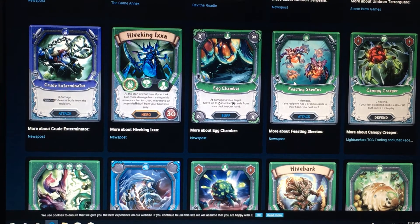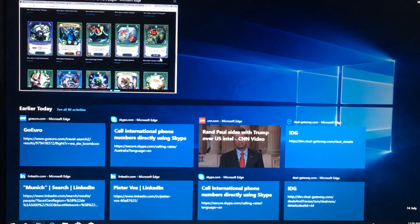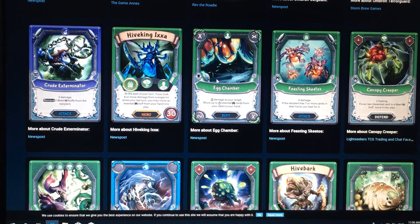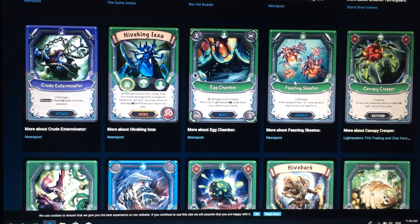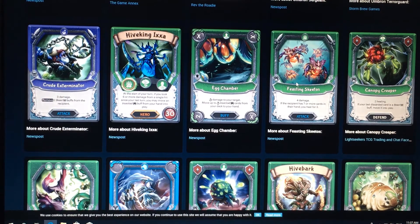I believe I ended off on Egg Chamber. We're going to start off with a couple more Nature Cards that have been revealed, and we're going to start off with Feasty Skeetos. So this is going to be a Beast Element, Uncommon. 4 damage, if your recipient has 7 or more cards in their hand, you heal for 3, so not a bad card there. I can see why that can be an Uncommon.